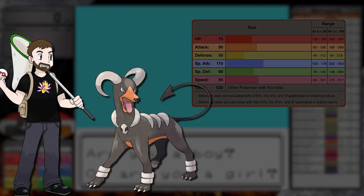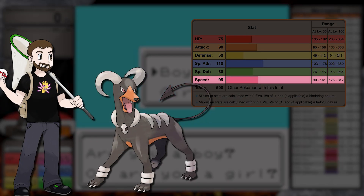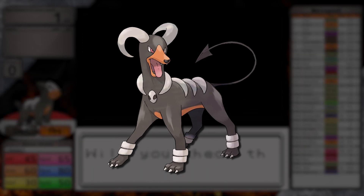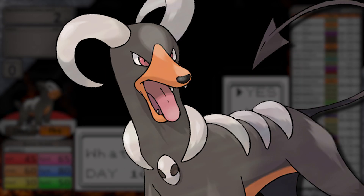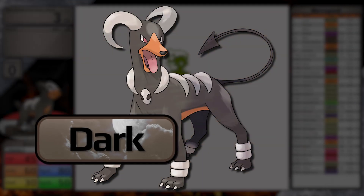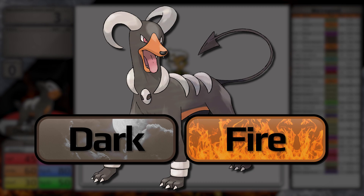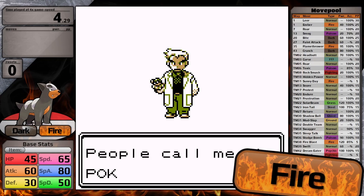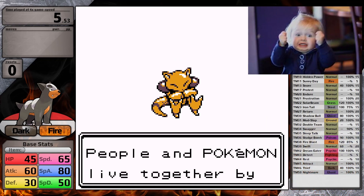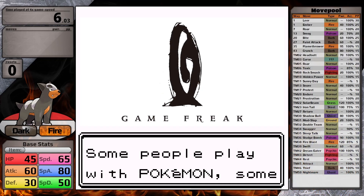Houndoom has good stats, especially attacking stats, with the speed to back them up, and it only really has low defense. It's got a cool design — look at it, it's so ferocious — and has an awesome demon tail. It's an incredible typing because Dark and Fire pair together really well. Generation 1 didn't pair the Fire type with any types other than Flying, so it was really exciting to see Houndoom as a kid.